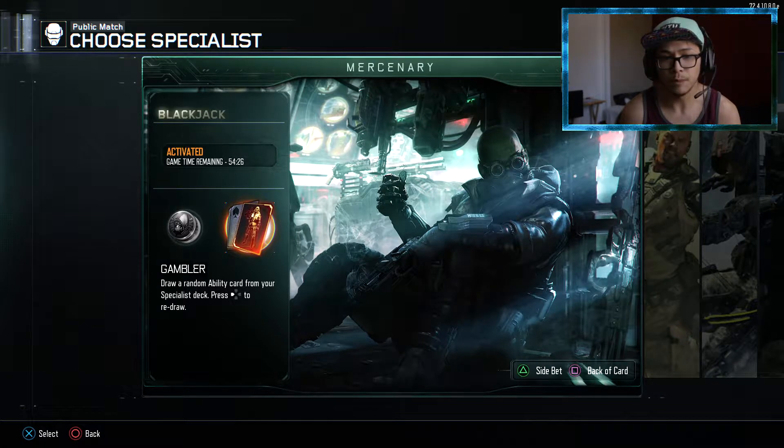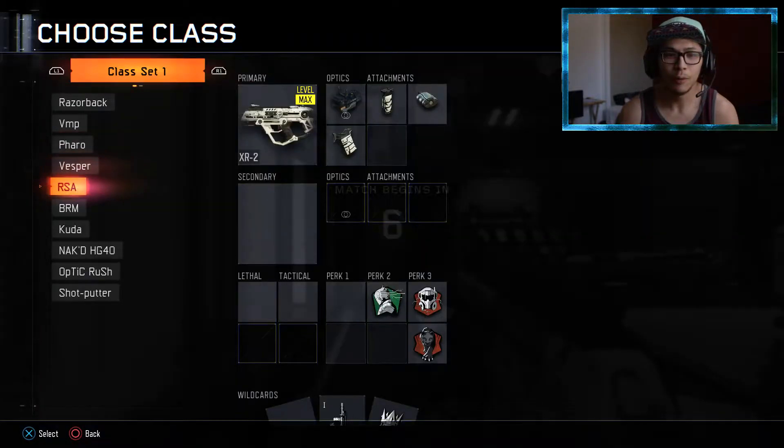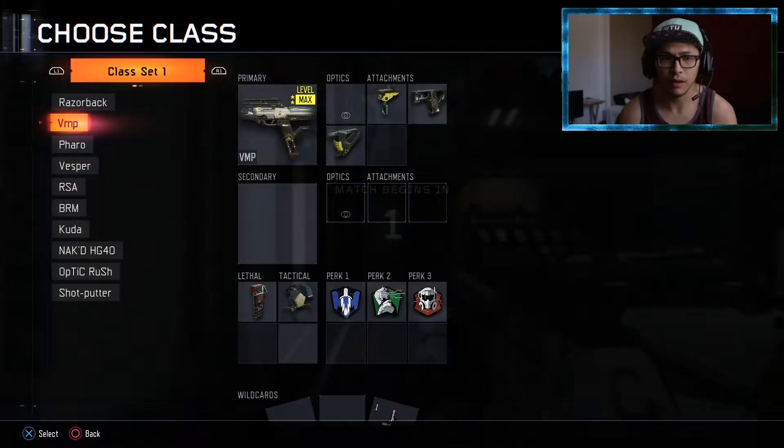Gambler: draw a random ability card from your specialist deck. This is pretty much random - completely random luck, whatever you call it. We're gonna give this a shot. We're gonna go with something different so we can get this ability a lot quicker.